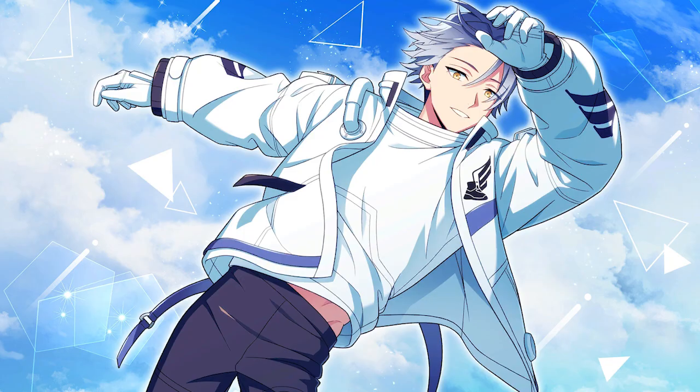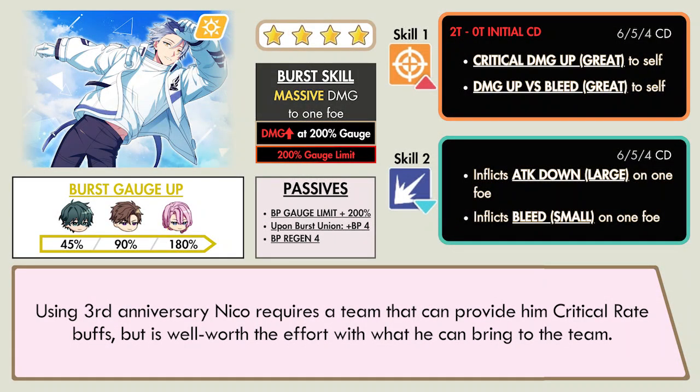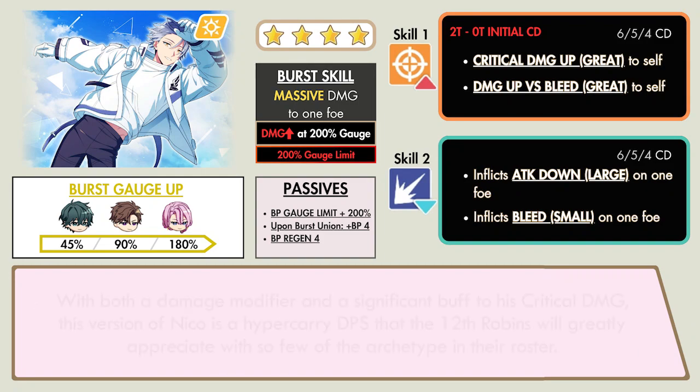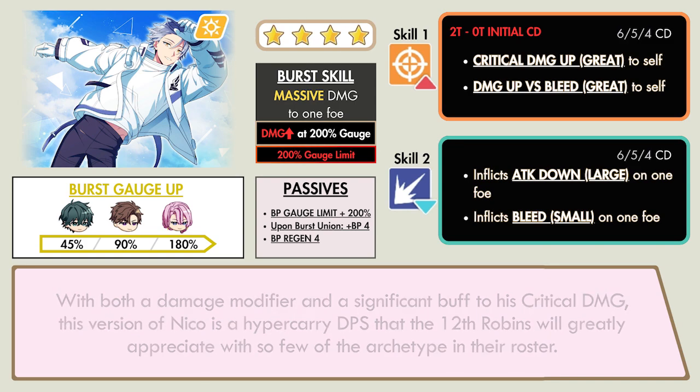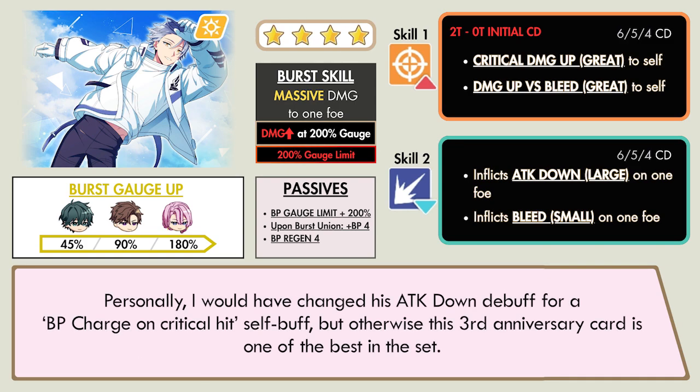Using 3rd Anniversary Niko requires a team that can provide him Critical Rate buffs, but is well worth the effort with what he can bring to the team. With both a damage modifier and a significant buff to his Critical Damage, this version of Niko is a hyper carry DPS that the 12th Robins will greatly appreciate, with so few of the archetype in their roster. Personally, I would have changed his Attack Down debuff for a VP charge on critical hit self-buff — otherwise, this 3rd Anniversary card is one of the best in the set.